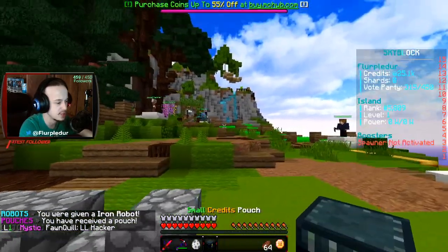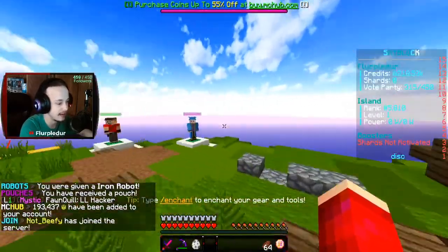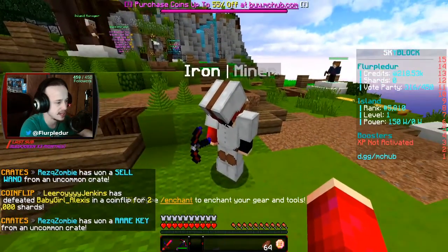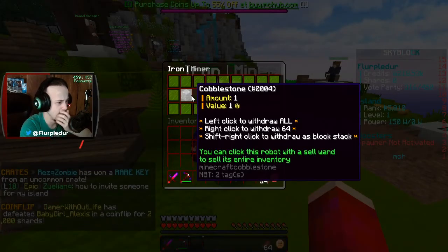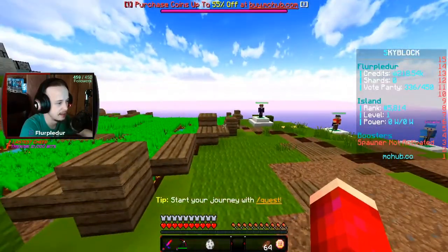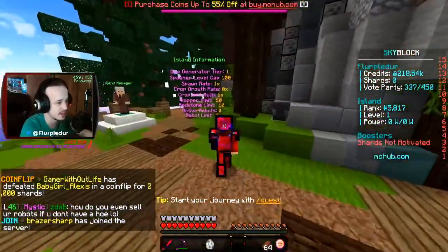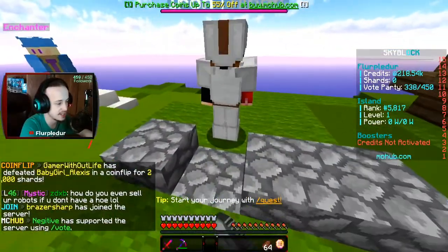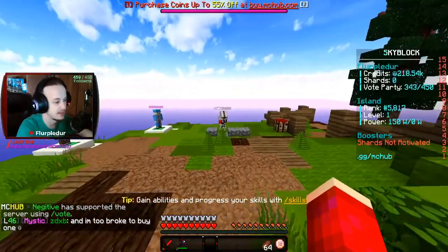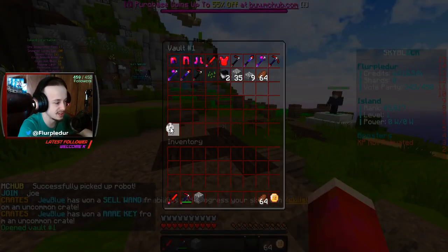Iron robot in a small credits pouch, which will give me — oh, that's kind of a cool system. 193 credits. Nice, that's super sick! And then I got an iron robot. He gets me things — I guess you can hold one thing, but 64 of each. I'm assuming that's the cave, but how does it work? He requires power — that's right. He won't do anything until I have power, so he's basically useless. Let's put him up for now.